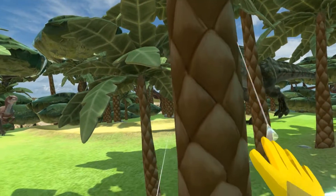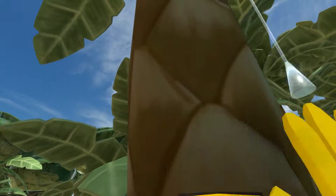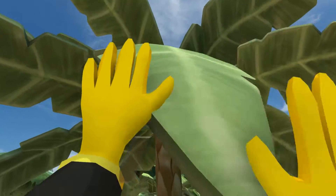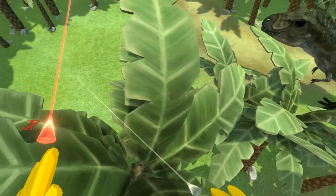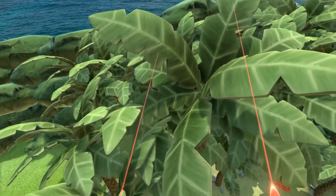So now I cannot grab this anymore. And if I go near the object and I grip on it, I'm able to climb it. As you can see, I can climb all the way to the top. And I can fling myself upwards and jump on the palm tree.